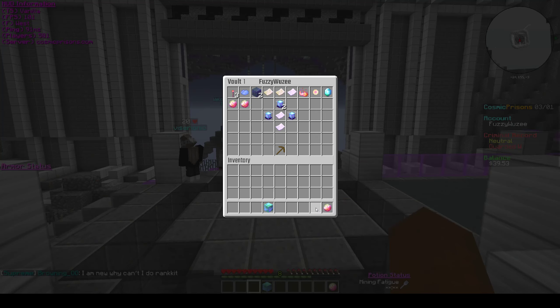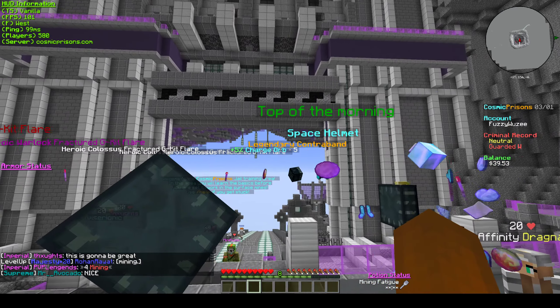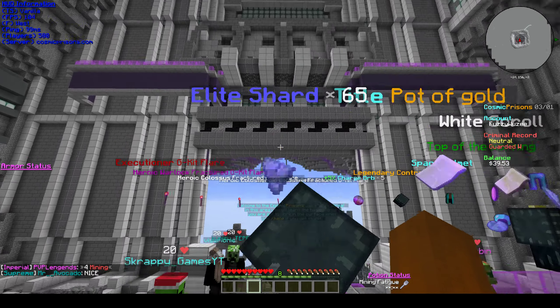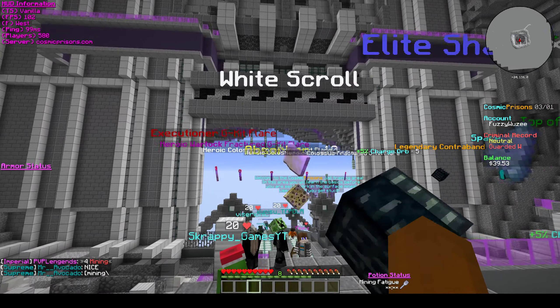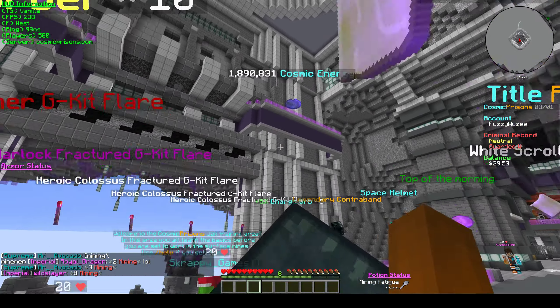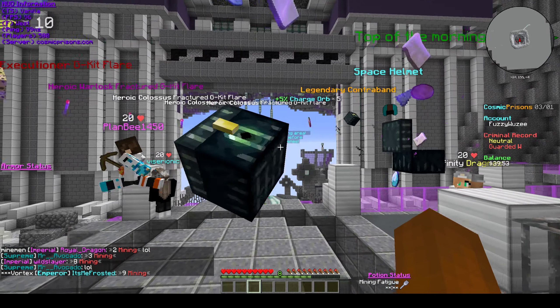Executioner GK filler — yes! Baroque Warlock — that's okay. Three fracture colossus — ooh, I got five of those. Legendary Contra, space helmet. Top of the morning. White scroll. Pot of gold title. Only elite white scrolls, absorbers, and special item. Two mil energy — it's not the greatest.